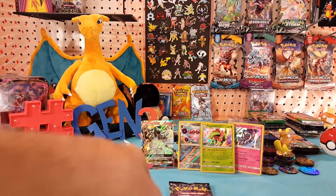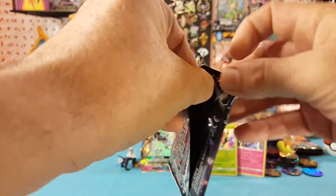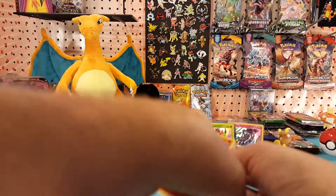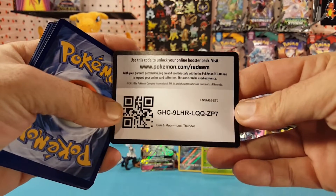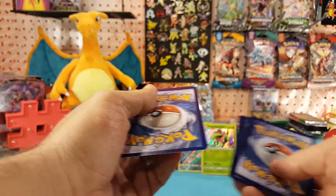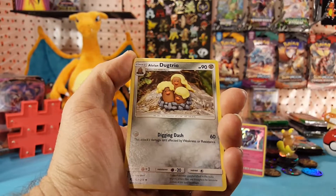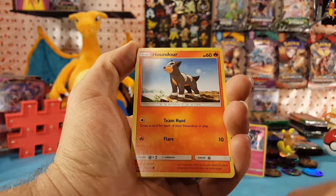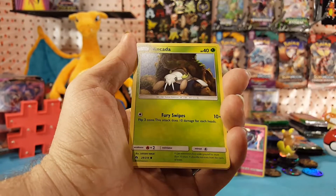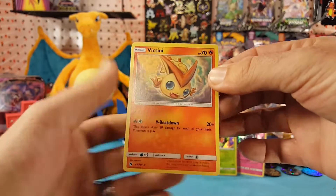And now on to our final pack. There's the last code card for you guys. We have electric energy, Shuckle, Alolan Dugtrio, Professor Elm's Lecture, Houndour, Poipole, Larvitar, Tangela, Natu, Heracross. Heracross is our reverse and Victini is our regular rare.